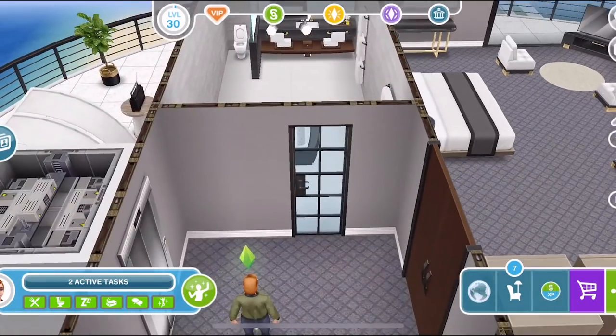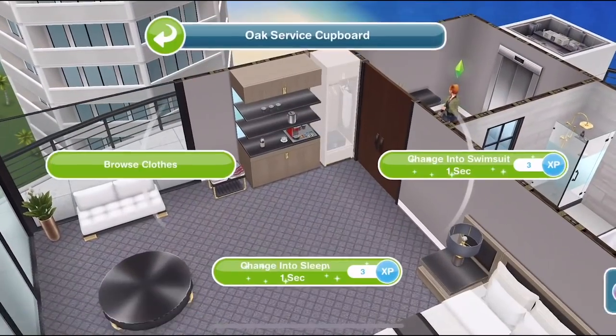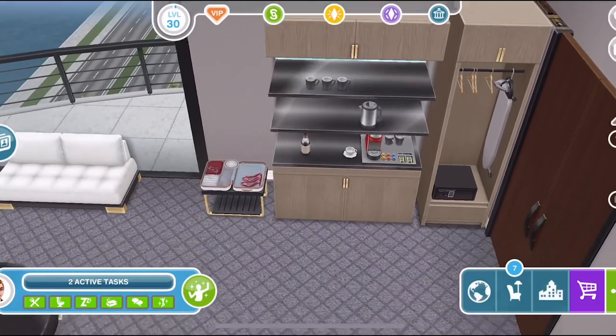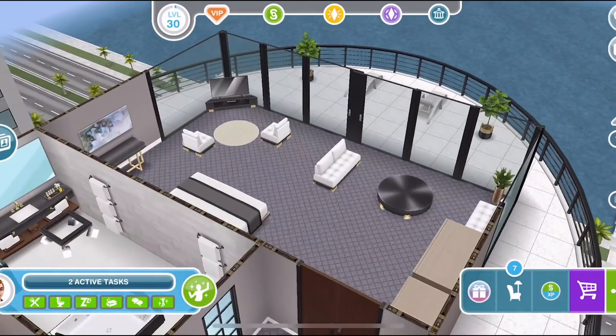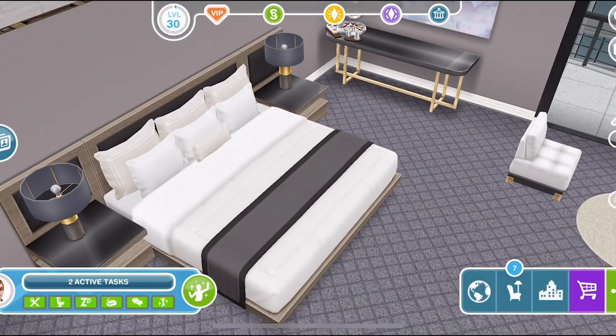If we go through into the living area, as you come through the doors, you've got the service cupboard which acts as a wardrobe, and also a luggage rack that acts as a wardrobe. Imagine being on holiday here! And we have the bed that came with it. It's just got all of the furniture from the high-rise event in it, really.